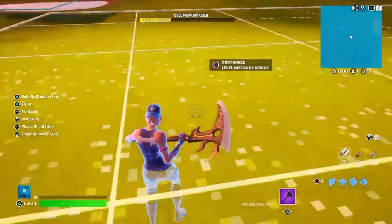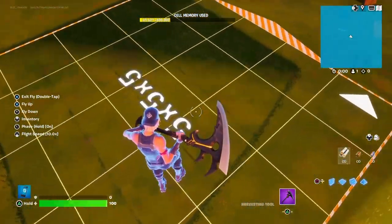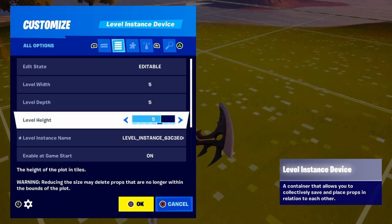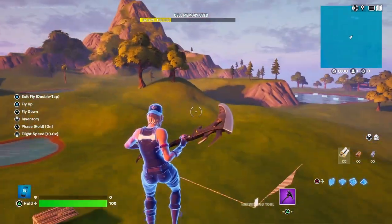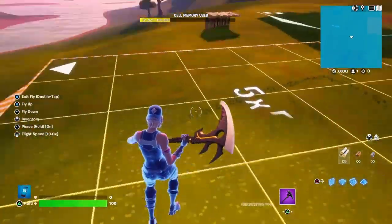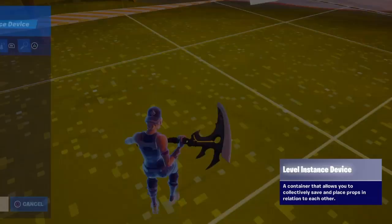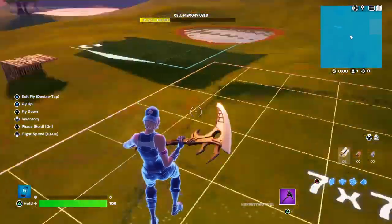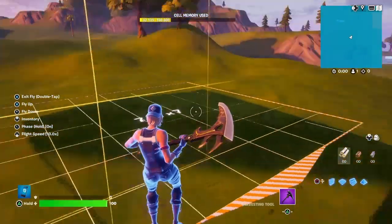Another limitation is that you can only build so high with these. The next height is seven. So if you're building skyscrapers or that type of thing, you may not want to use this because it's not going to copy the entire building. Another thing - the largest width and depth is also seven. So this is the most that you can build within this space.